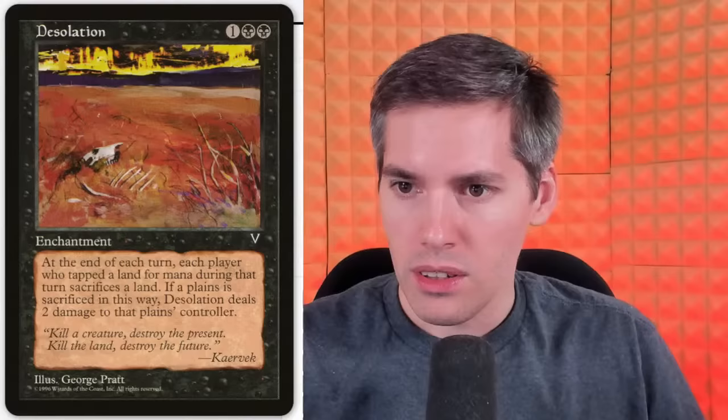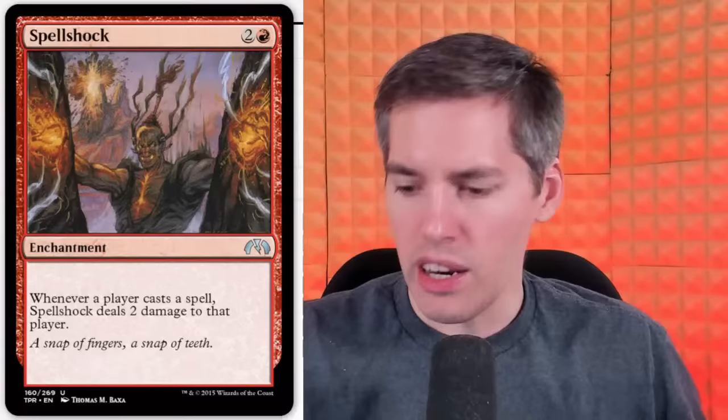Rainer with Spell Shock — red, 2-generic enchantment. Whenever a player casts a spell, just deal 2 damage to that player. Those 1 damages add up. If you get enough of these things on the battlefield, you're just not allowed to play Magic. You realize your life total is at 15, but if you play a spell, this will definitely be the last spell you cast for the rest of the game. If there's enough of these enchantments and artifacts on the battlefield, you're rooting for the Cyclonic Rift player — the villain that turns into the hero.